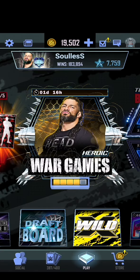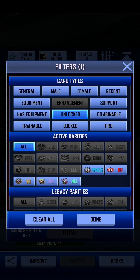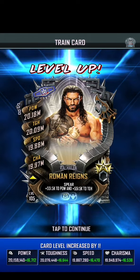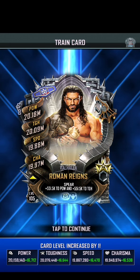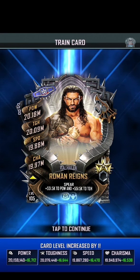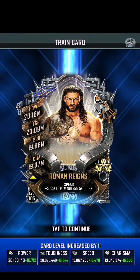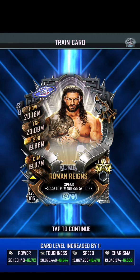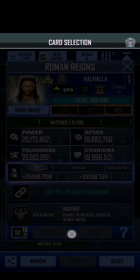So let us now feed them to the Tribal Chief. Is that going to be enough? There we go. So — 20.18 million power, 20.09 million toughness, 19.88 million speed which is his lowest, and 19.97 charisma. And of course the spear gives power and toughness. Let us equip this to him, which will increase his charisma and speed.